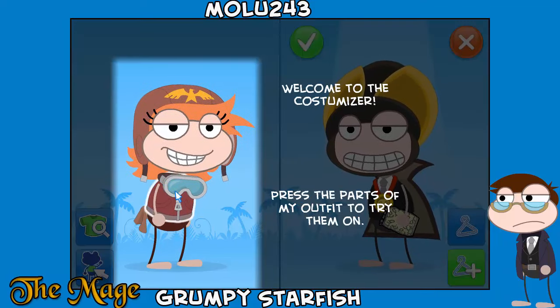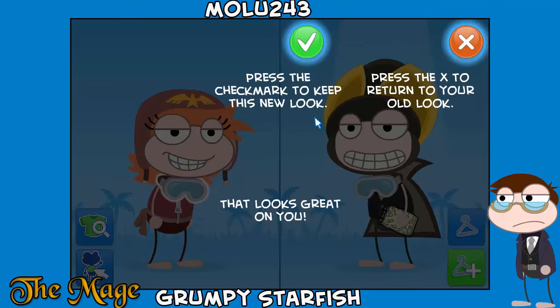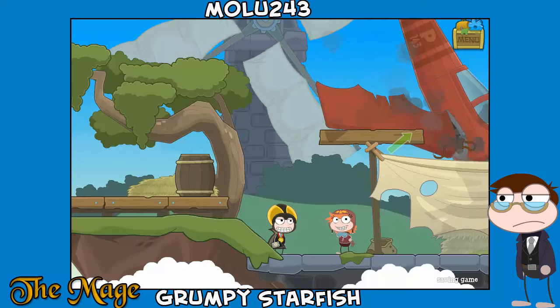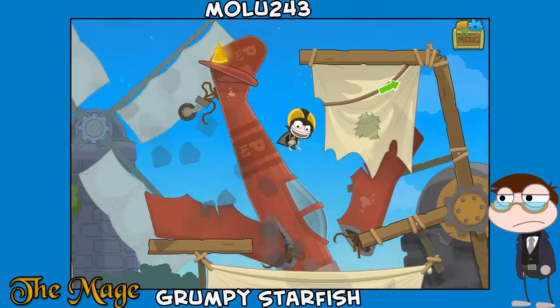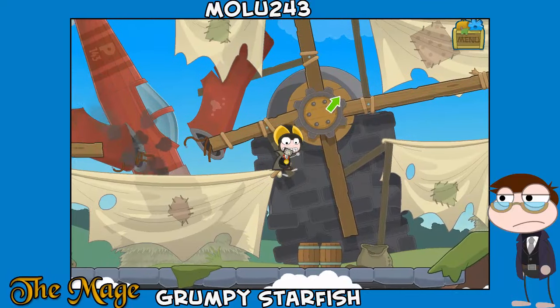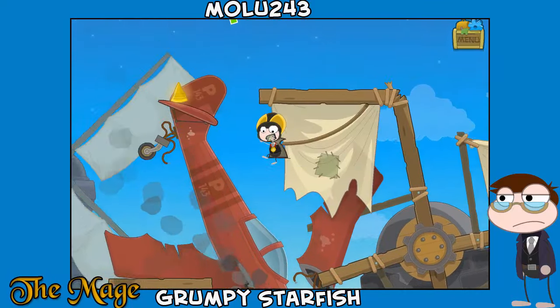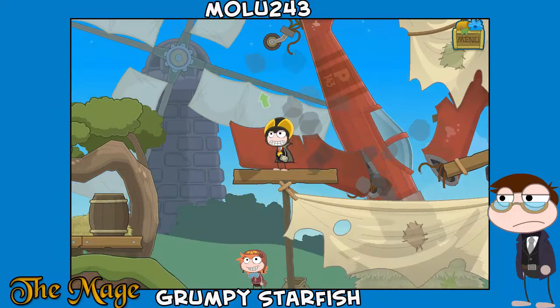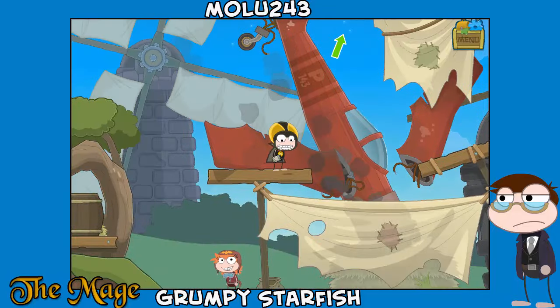'Welcome to the customizer — press the parts of my outfit to try them out.' This looks cool. 'Press the check mark to leave.' This look goes great on you. Press X — I don't want to wear a girl's outfit. A shard! I just saw a shard over there.